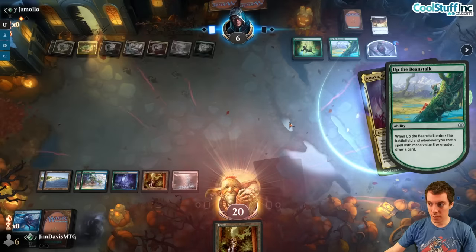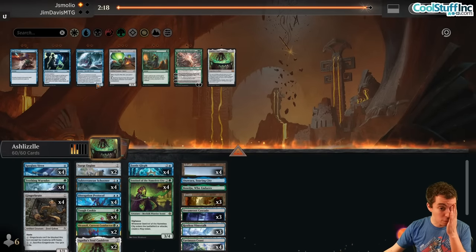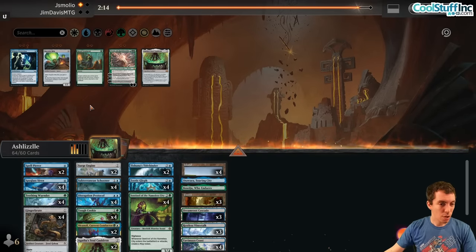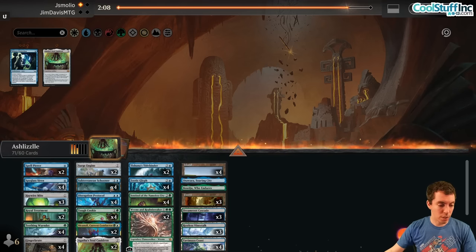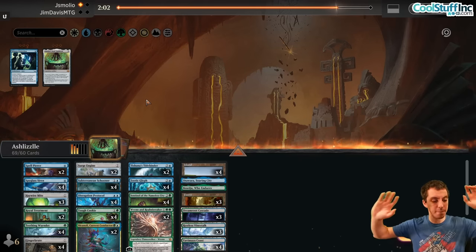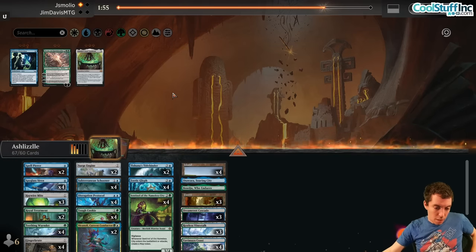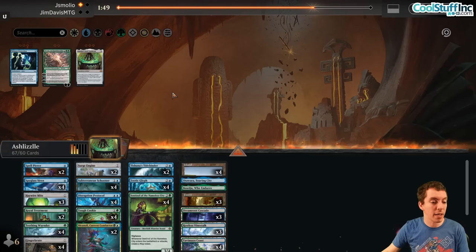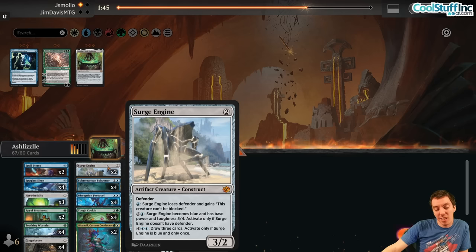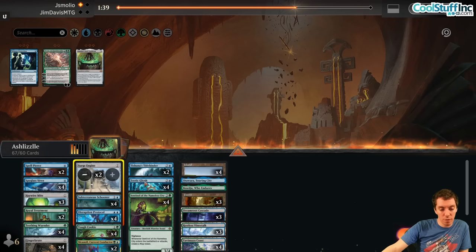Tidebinders are great against Atraxa, so bring in the Spell Pierces, Tidebinders, probably Treatments, maybe Mites — a lot of cards we could bring in. Cut the Soul Cauldrons. A lot of cards to cut — Ren's not very good, not interested in Ren. Cookie and Conductors are still good. Surge Engines are not great honestly — just clunky three-drops. Shave on those. Nice to break up the Map, leave up Spell Pierce, stuff like that.